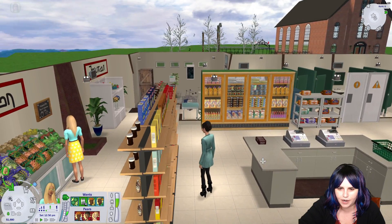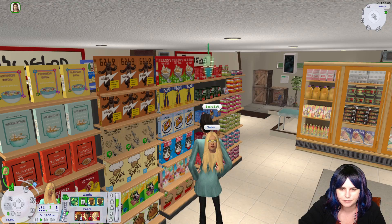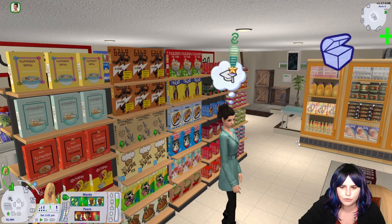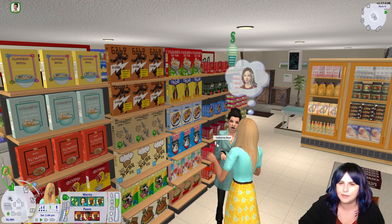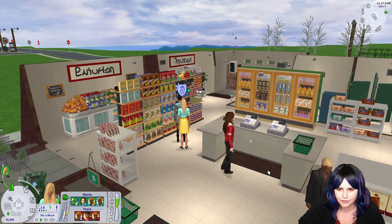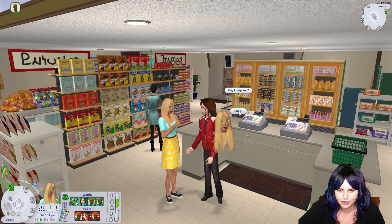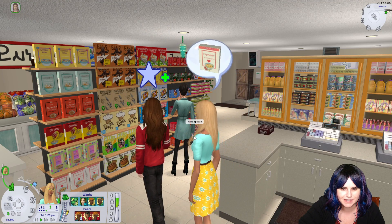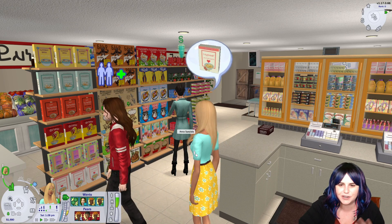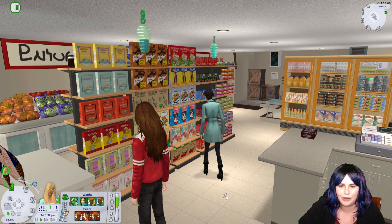So when you have a customer arrive in your store, they may start looking at an item, and then you can have your Sim do a basic sell, which will encourage the Sim to buy the item. Sometimes it works, sometimes it doesn't. If you have a customer that just walks in and they're looking around, you can go 'may I help you?' and he's asking to show an item. So my Sim showed him where the cereal is and he's going to go browse over there.